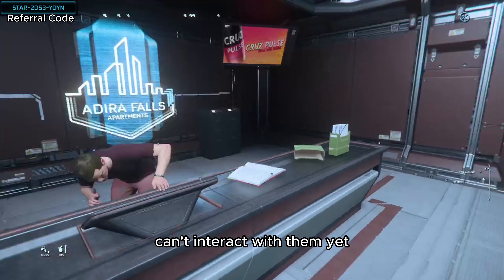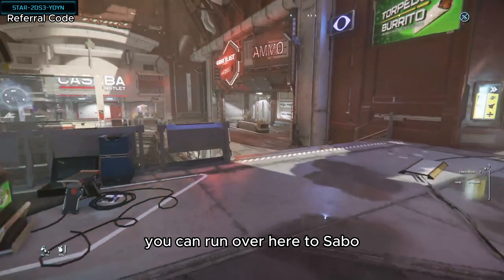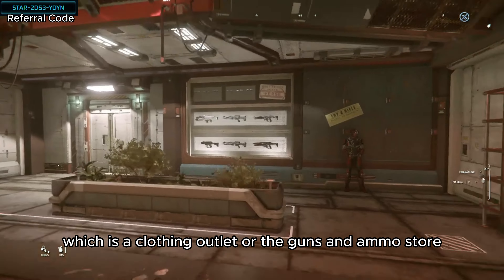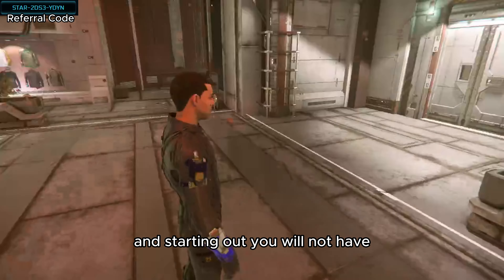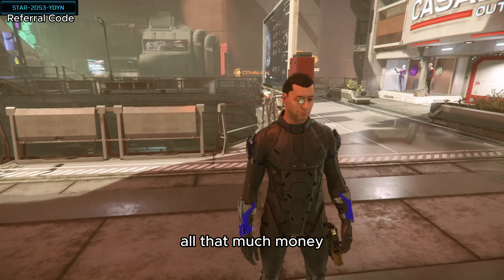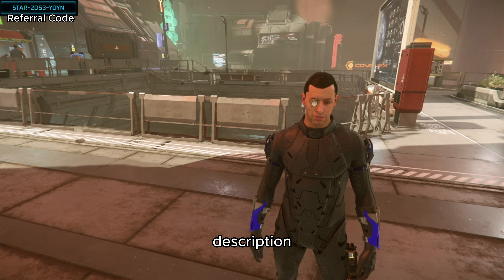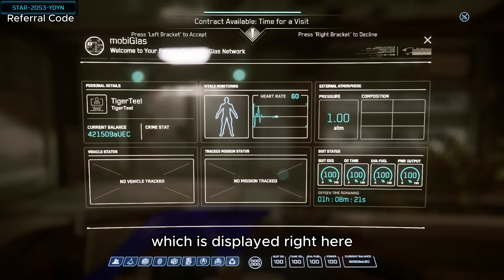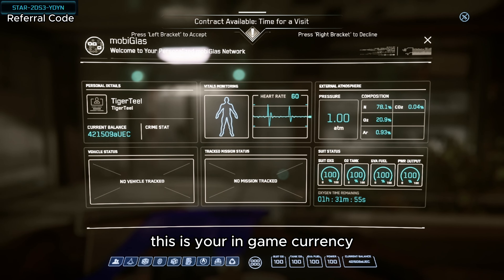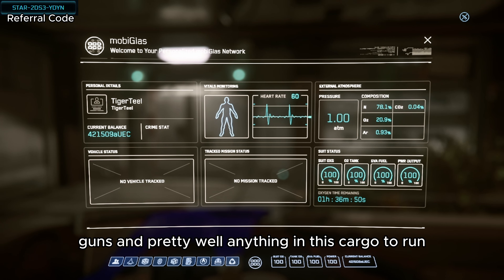Say what's up to the NPC — can't interact with them yet. We can run over here to Sabo, which is a clothing outlet, or the guns and ammo store. Starting out, you will not have all that much money unless you use my referral code, which is in the top left of the screen and down in the description. You will start out with 5000 AUEC, which is your in-game currency. You can use that to buy ships, armor, guns, and pretty much anything.